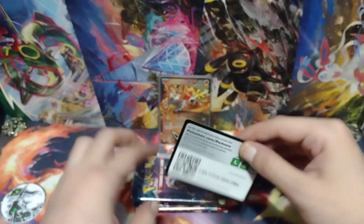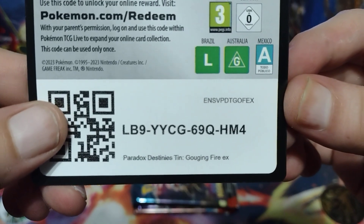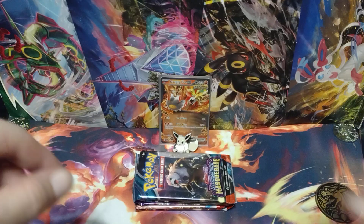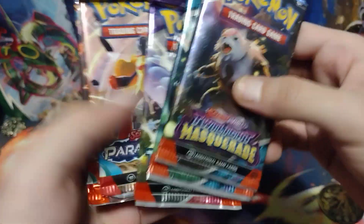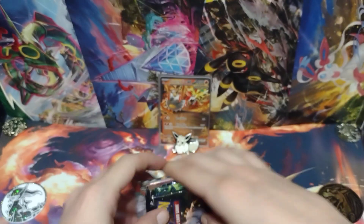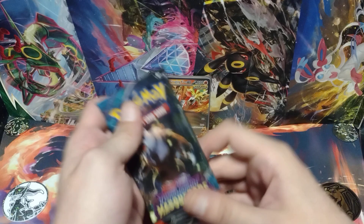Alright, so here's the code card for the Paradox Destiny's tin Galgain Fire EX. Of course it comes with five packs: two Twilight Masquerade, a Temporal Forces, Paradox Rift, and one Obsidian Flames. So let's get to the packs. Alright, tapping Eevee for good luck.